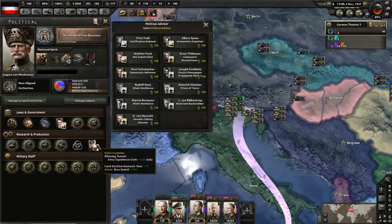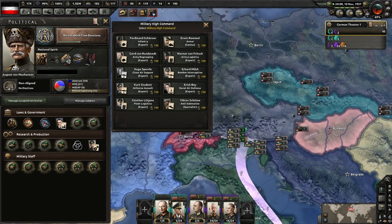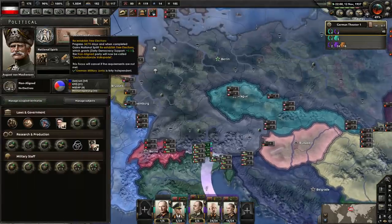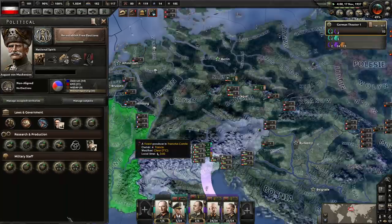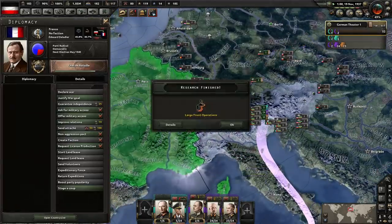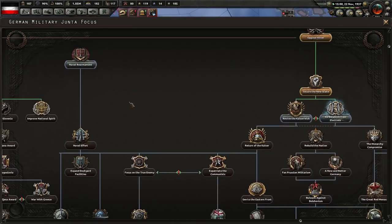What do we got going on, boys? What do we have that we can find useful? I don't know what we can spend our political power on. You could probably go for the Monarch France pretty quick - well, Constitutional Monarchy.